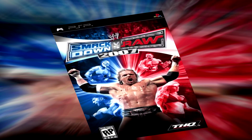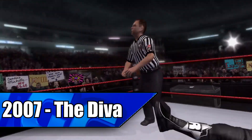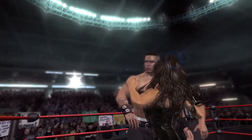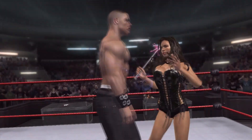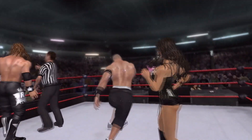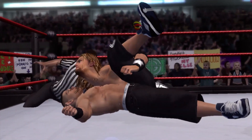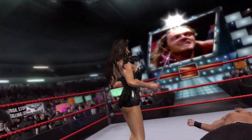In SmackDown vs. Raw 2007's season mode, there's an infamous storyline featuring Edge with Candice Michelle as his manager, who had a magic wand that actually had magical powers. Candice just hit him with her cute little plastic wand — that shot dropped him like a sack of spuds. The wand's gotta be loaded with something. So much for Candice not being an advantage for Edge — she practically won the match for him. With that in context, let's talk about the costume change that happens after losing that match.